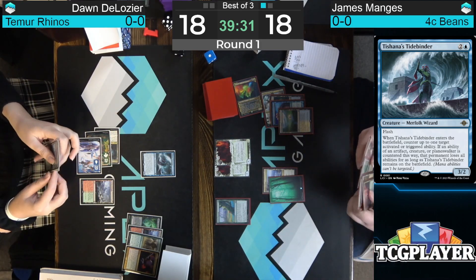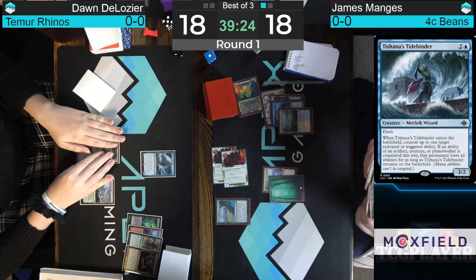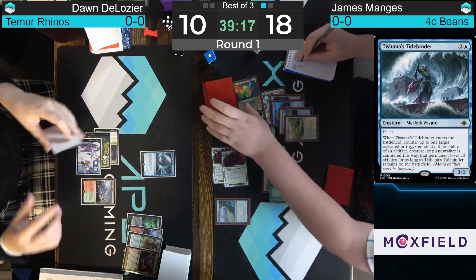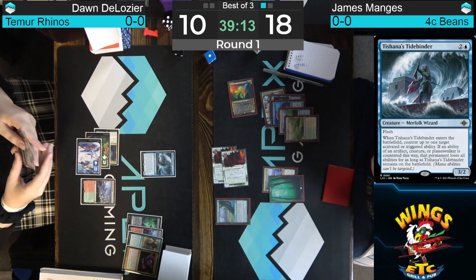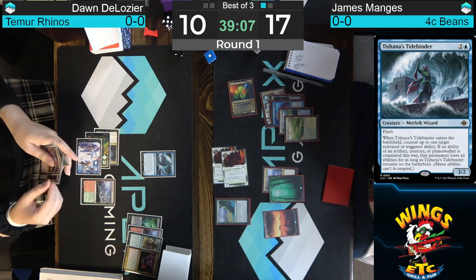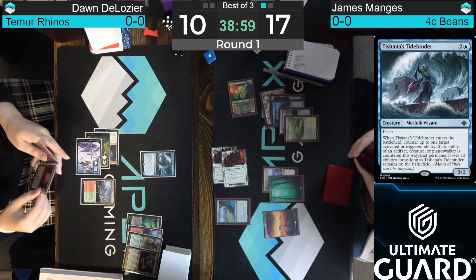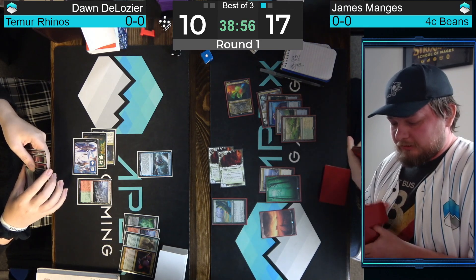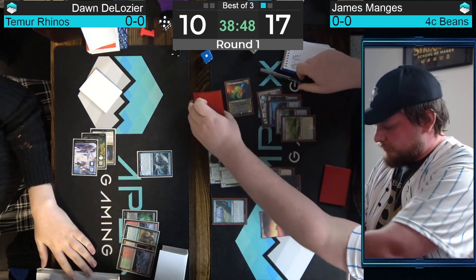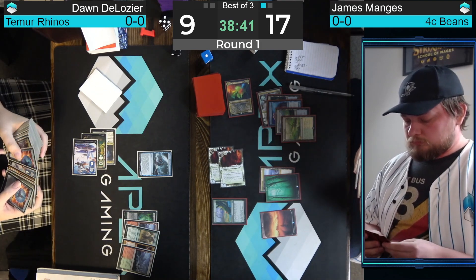Tishana's Tidebinder is a brand new card from Caverns of Ixalan. For three mana, you get a 3/2 with Flash, and when it enters the battlefield, you counter up to one target activated or triggered ability. If that ability was from an artifact, creature, or planeswalker, and it was countered this way, that permanent loses all abilities for as long as it remains on the battlefield. I didn't realize it didn't include enchantment — they somehow just excluded Up the Beanstalk from Tidebinder. Another fetch land though for Mangus — my guess is a basic Plains. Seeing Dawn get that Forest on turn two is a pretty big red flag that maybe a Blood Moon is in your future. Unfortunately, Mangus did have another fetch land, so Blood Moon is not going to be super effective at this point.